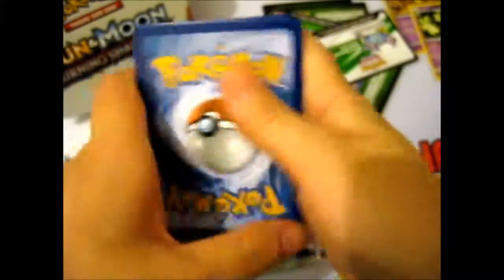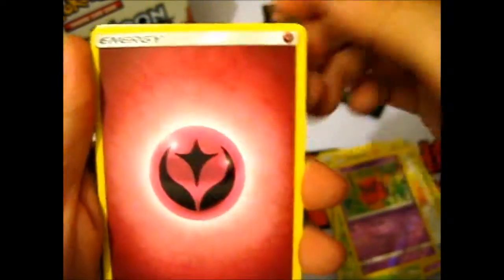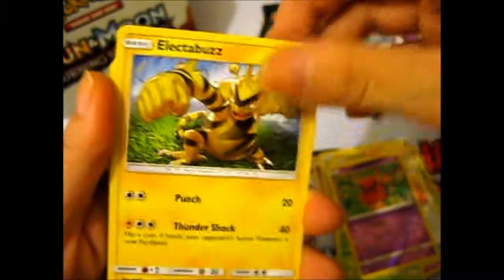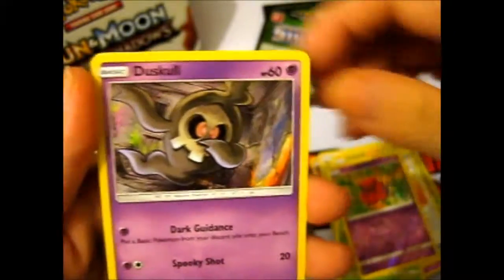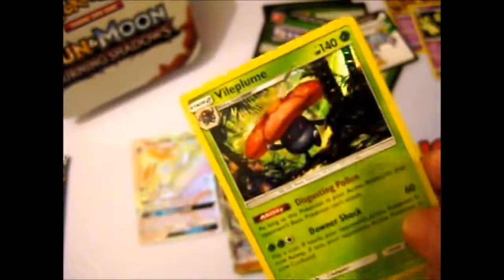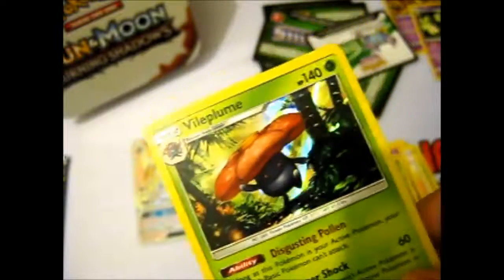Two more packs left — let's see if Fini will splash us with some luck. We've got some luck — what kind is the question. Fairy Energy, Mount Lanakila, Electabuzz, Murkrow, Duskull, Comfey, Caterpie, Sylveon, Gloom reverse. And a rare is Vileplume. That's the full evolution chain for all these Oddishes.